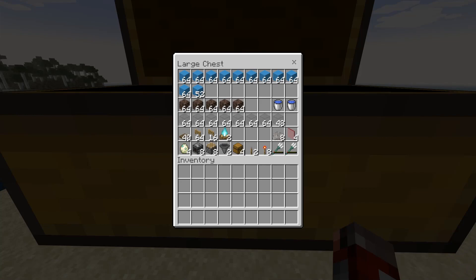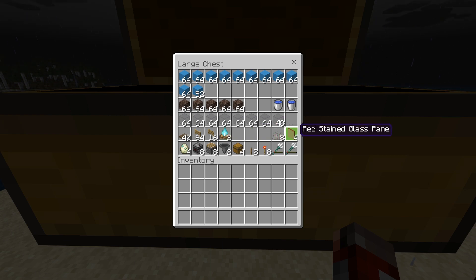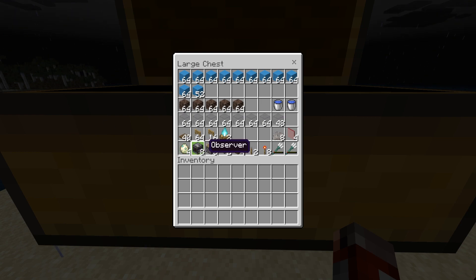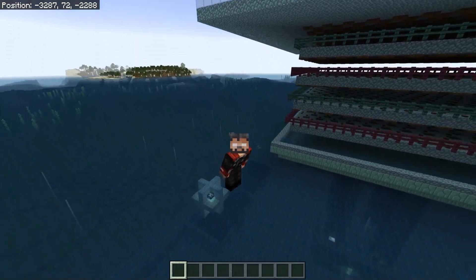For this build you are going to need 11 stacks of blocks of your choice — we use blue concrete here — five stacks of soul sand, two buckets to make an infinite water source, about eight stacks of tinted glass, 40-plus trapdoors, over a stack of fence gates, two soul fire campfires, eight coral fans, four panes of glass, four turtle eggs, eight observers, eight pistons, two hoppers, four chests, two levers, eight redstone torches, and two tridents.